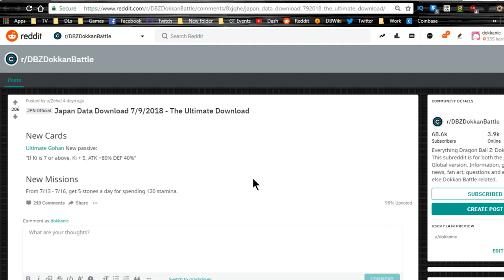I will be talking about the Gohan EZA and doing a light team building guide if you're interested, so stay tuned. I'll also be doing the 120 purple stone video and the Dragon Ball Legends video, both of which should be released tomorrow. Anyway, let's go into the JP data download from the 9th.